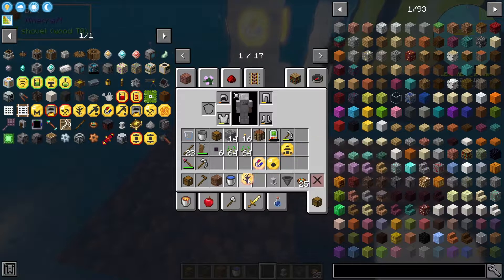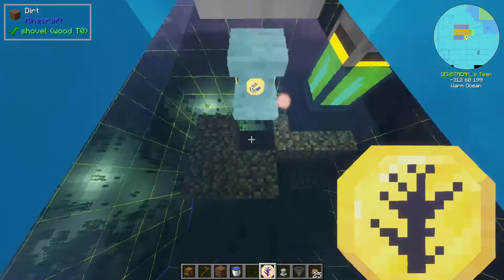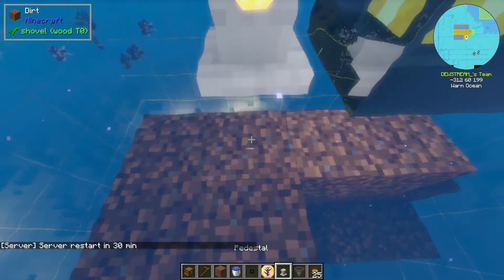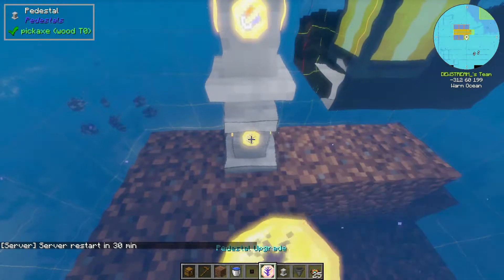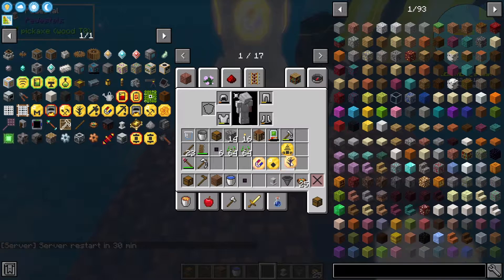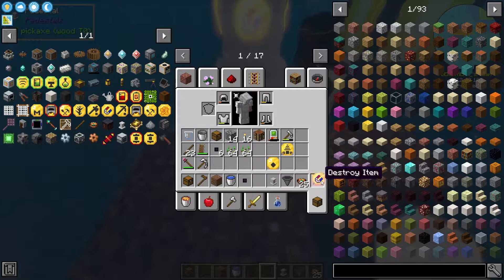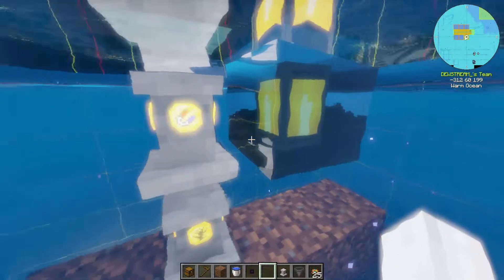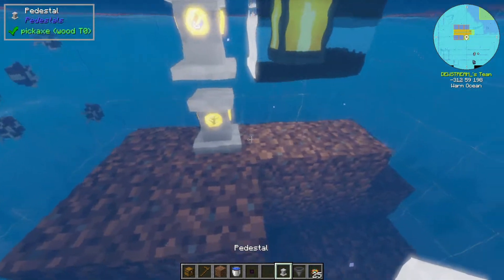I don't even remember how I have it set up at my base, to be honest. Then we need a planter and this is in a nine by nine by nine. So this can be a bit lower. There's a server restart in 30 minutes - hopefully it doesn't take me that long since I'm cheating stuff in, it should be a lot quicker. So that's the planter done. The magnet and the planter are done.